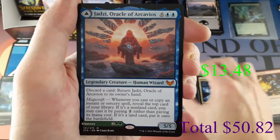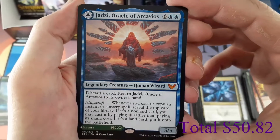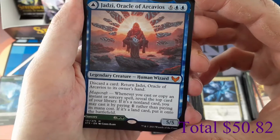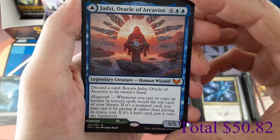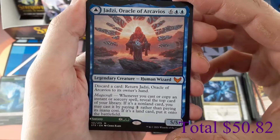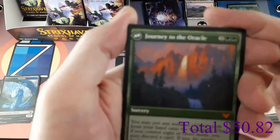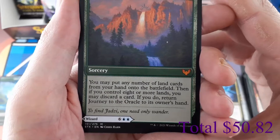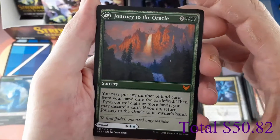And we also have a second Mythic: Jadzi, Oracle of Archaius — for six and two blue, 5/5 legendary Human Wizard. Discard a card: return Jadzi to owner's hand. Magecraft: whenever you cast or copy an instant or sorcery spell, reveal the top card of your library; if it's a non-land card you may cast it by paying one rather than its mana cost; if it's a land card put it onto the battlefield. And it's a double-faced card — on the other side is Journey to the Oracle.